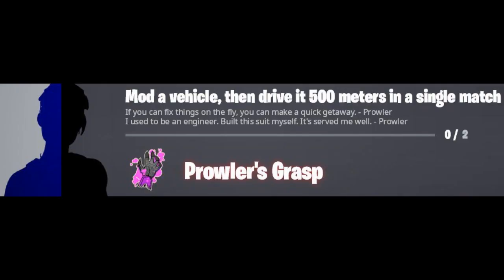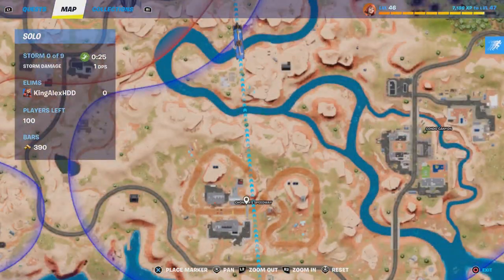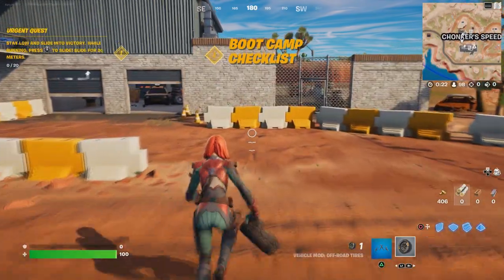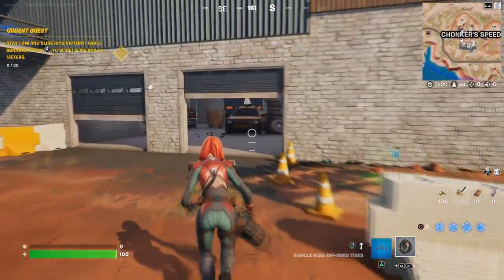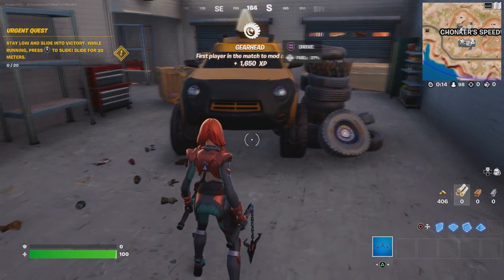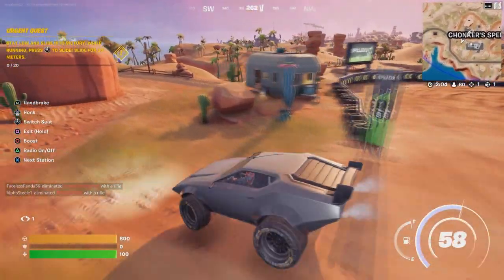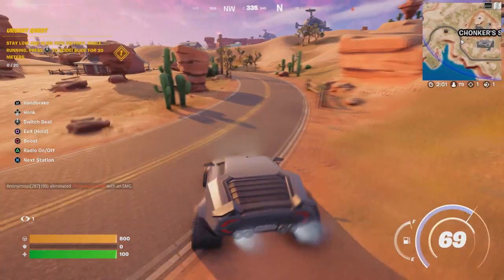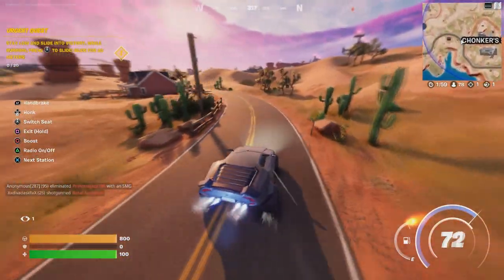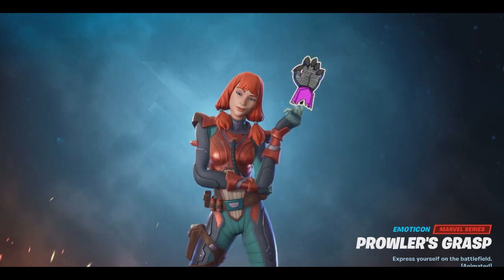The next challenge: all you have to do is mod a vehicle, then drive 500 meters in a single match. I always recommend coming over here because this is where the racetrack and all that is - they have all the mod stuff here. Just grab the wheels and throw them at the vehicle. Then do it to another vehicle - that should be two. Make sure you drive each of them 500 meters. Do it two times and you will unlock the emoji.